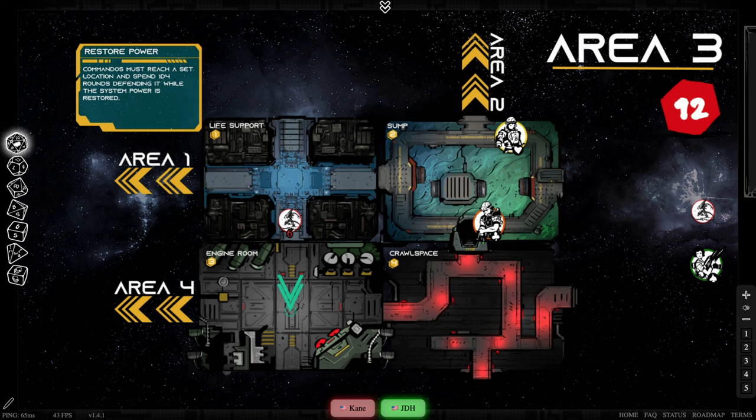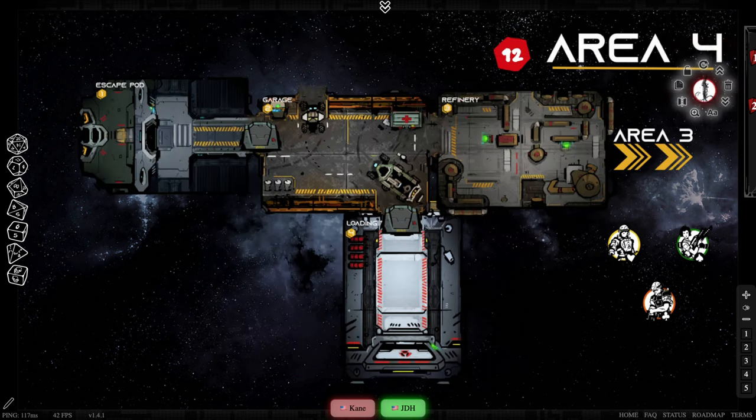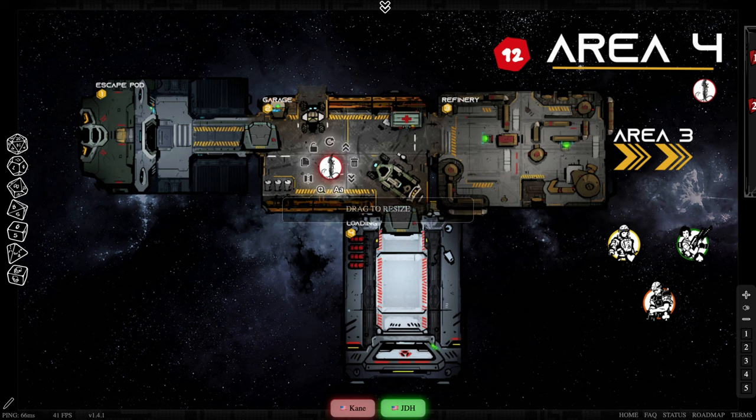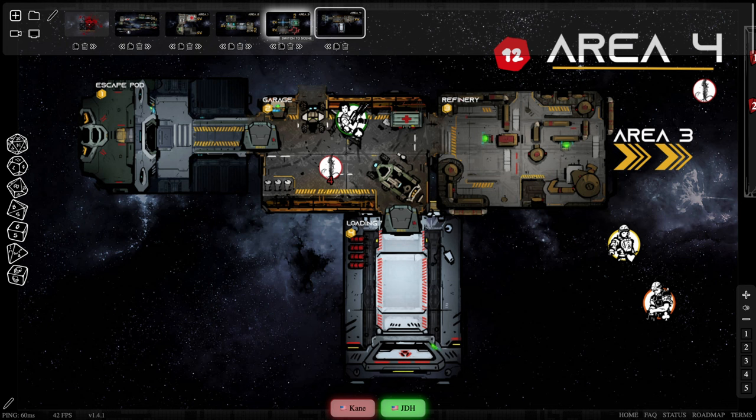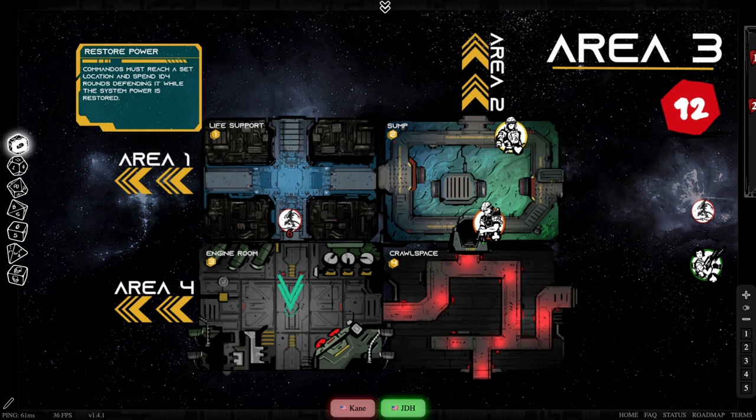Moving to the Xenos — they spawn four this turn, in one location. Rolling: area four, room two. We've got four Xenos placed there, plus hive growth to represent where Decker is. Escalation roll is a two — that's 'cut the power,' but power's already gone, so no escalation effect this round.